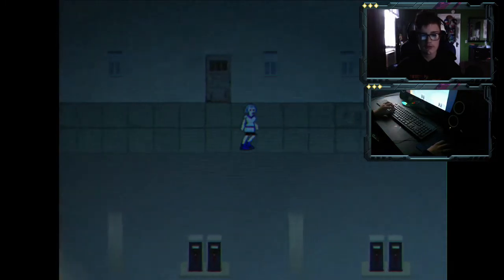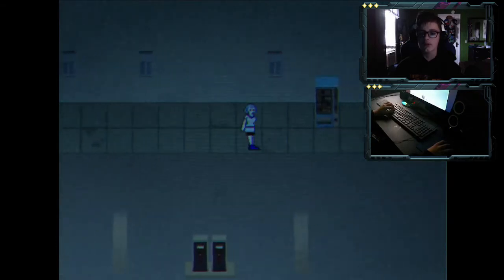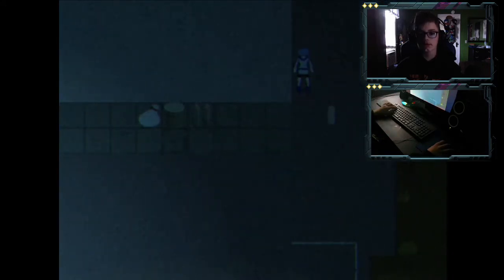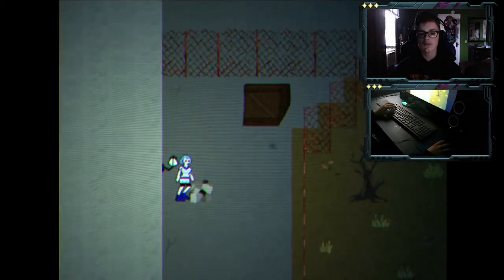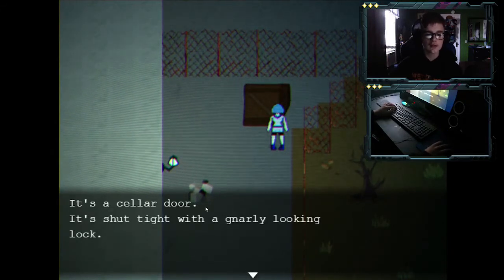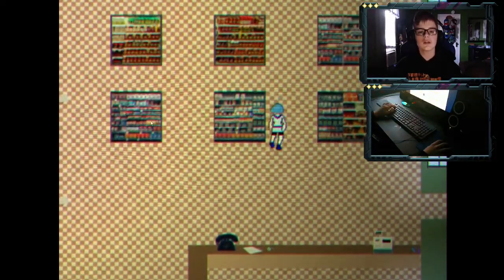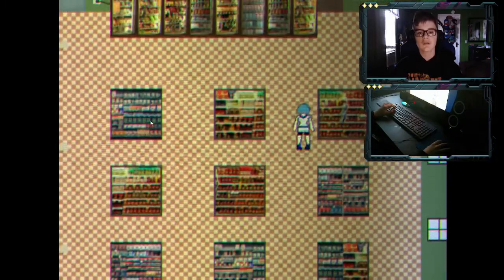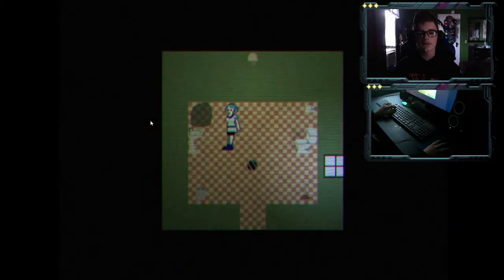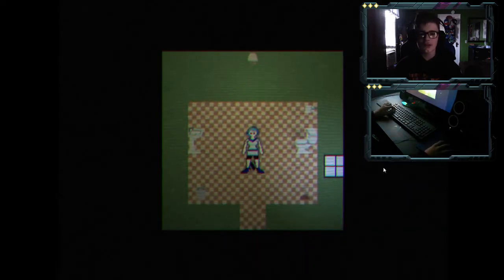Is there a puddle over here? We didn't check back here. It's back here — oh, there is something here. What is this? It's a cellar door, it's shut tight. There was also one in the girls' bathroom I don't believe we got. That might have been the last one, but I swear there was only five.